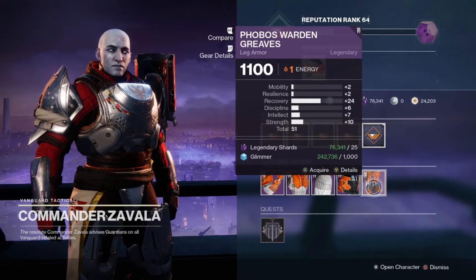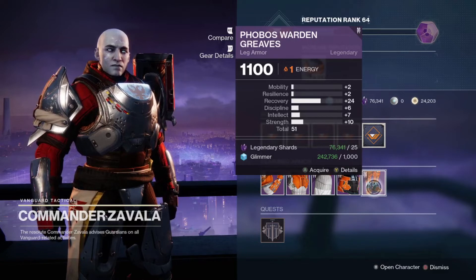Titans definitely get the shorter end of the stick this week, with nothing really to write home about. They do have a 24 recovery legs available from Zavala, but at only 51 total stats, it isn't going to bring you much else. If you are really hurting for recovery though, it could help in a pinch until you find a better roll.